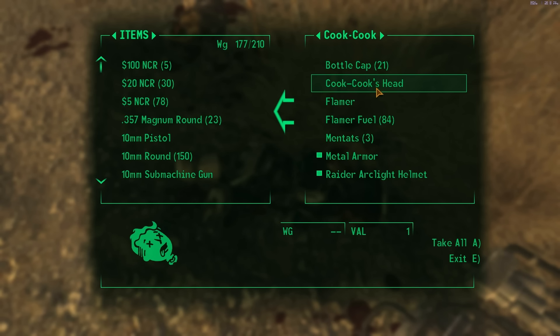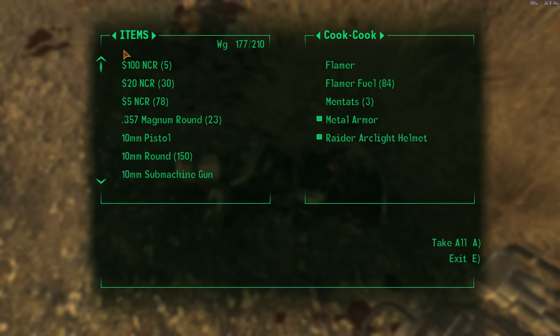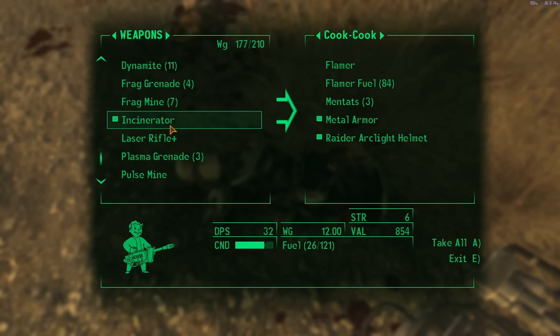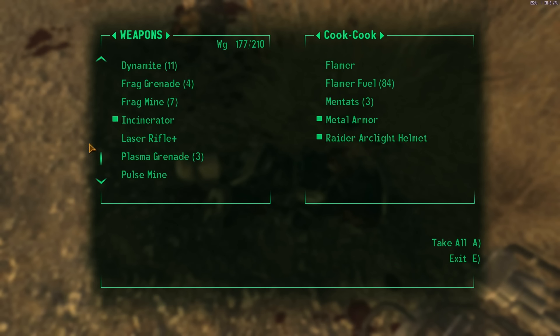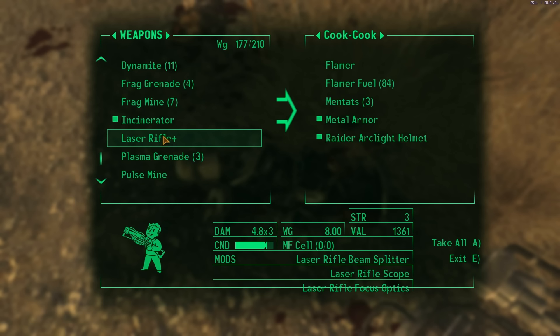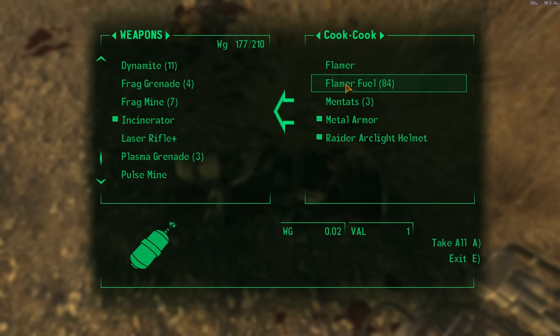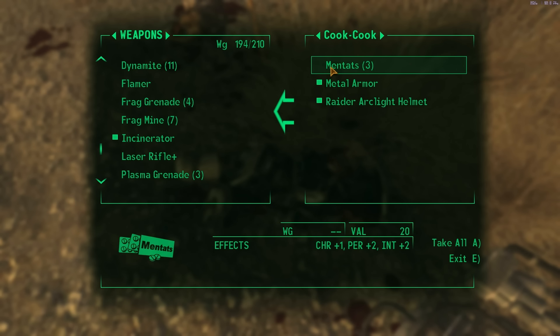I can take his head — I wonder what that's all about. A flamer. And I have an incinerator. I wonder what's better, a flamer or an incinerator. I really can't tell. The incinerator launches things like a mortar, and the flamer is like a steady flow of flame. I think that's how it works.